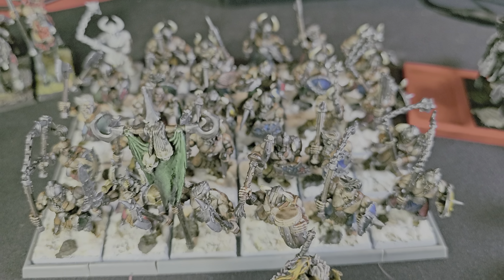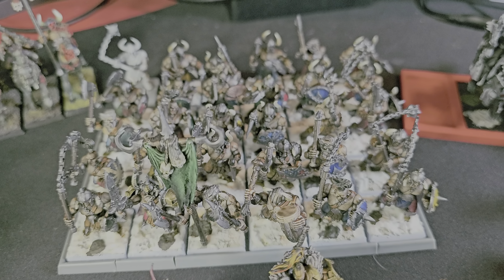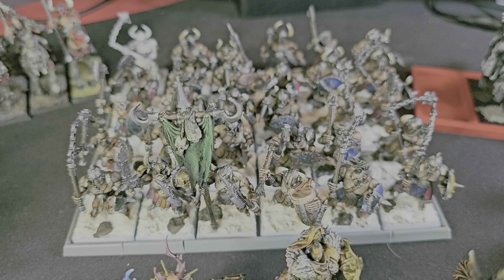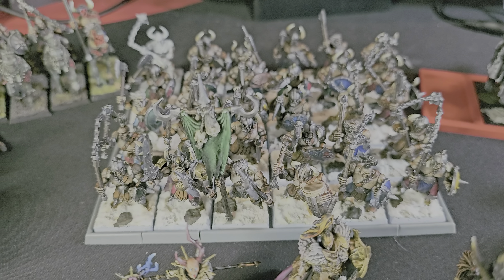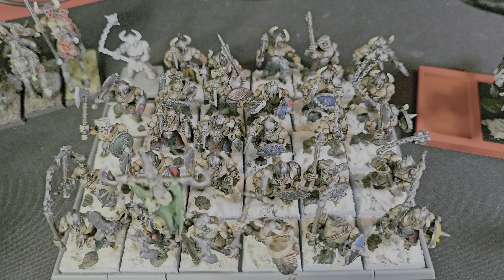Thankfully I do have the Marauders finished to this stage. My goal is Nuln Oil over Contrast paint with bases done — that's it. I just want to have the painting done to tabletop standard and go back and do the rest later. Marauders are just a classic chaos army unit that I feel like you don't not run them, unless you really just want to focus on the most powerful stuff. I think there's something compelling about them in terms of lore and how they look on the board. They're just humans — super ripped Conan humans — mortals who live their lives, worship the gods, go raiding, and hope they get blessed at some point. I just like them.